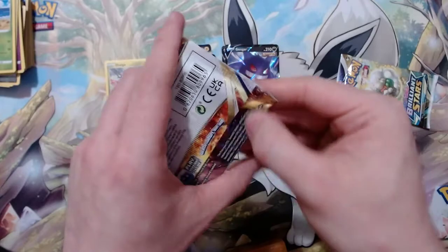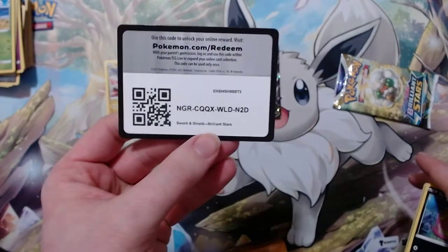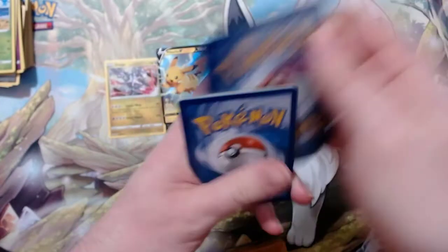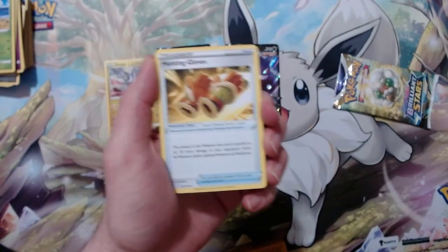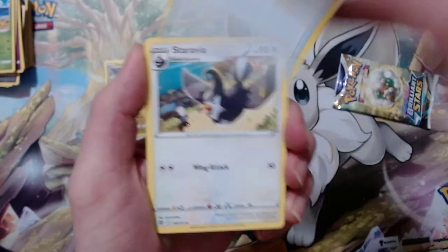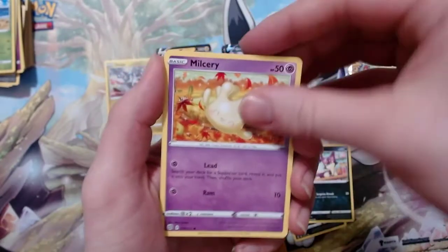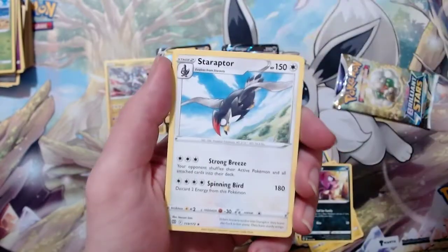On to Brilliant Stars. Got a Fighting Energy — I kind of wish that the secret energies would appear in the energy slot so you'd have an extra slot to hit, that'd be interesting. Got Hunting Gloves, Starvavia Berry, Spiritomb, Purrloin, Milcery, Shinx, and Amphidimp. Got a Probe Pass reverse and a Starmie.